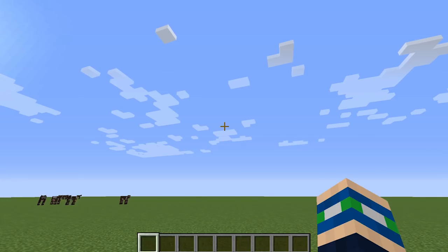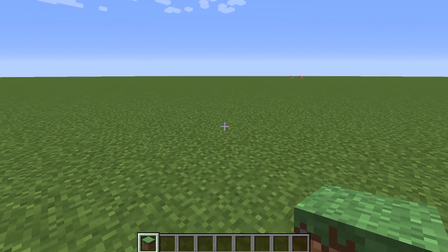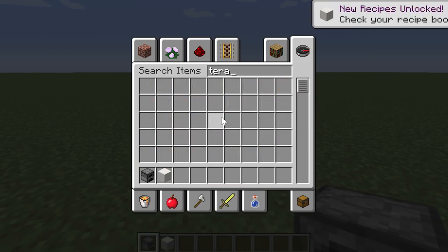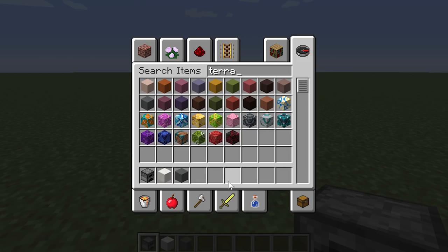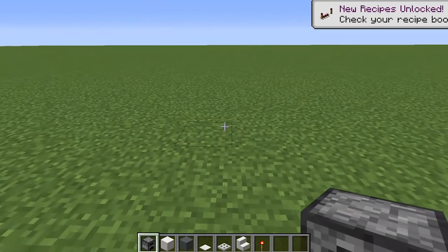The number one thing we're going to be making is a really cool stove design that technically works. To build this stove you're going to need: a furnace, quartz blocks, cyan terracotta, iron weighted pressure plates, iron trapdoors, quartz stairs, and redstone torches. That's all you need to craft this epic stove design.